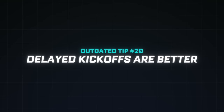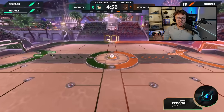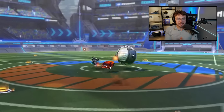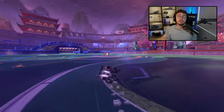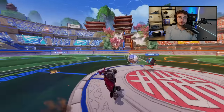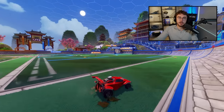Finally, outdated tip number twenty-one: Delayed kickoffs are better than normal kickoffs. Delayed kickoffs are not the meta in twos and threes. If you're just trying to win in solo queue, delayed kickoffs are really only effective as a mix-up strategy, and even then they're really only useful in ones. 90% of your kickoffs, especially in twos and threes, should just be your best, consistent, and safest kickoff — a speed flip for most of you watching, or diagonal flips if you don't know a speed flip yet. Safe and consistent kickoffs will win you possession and games far more often.